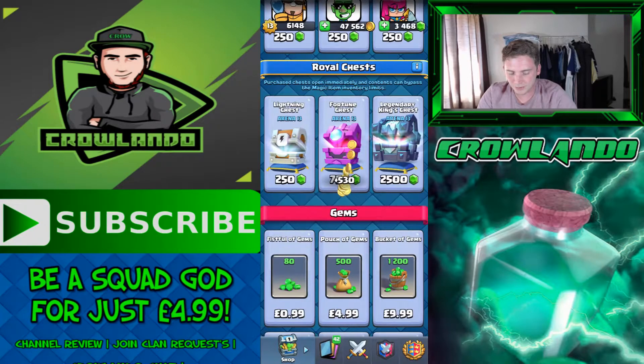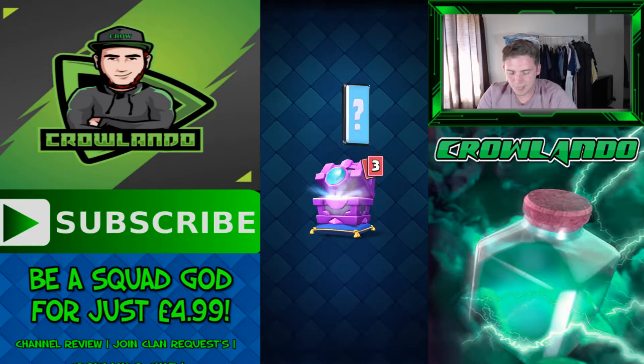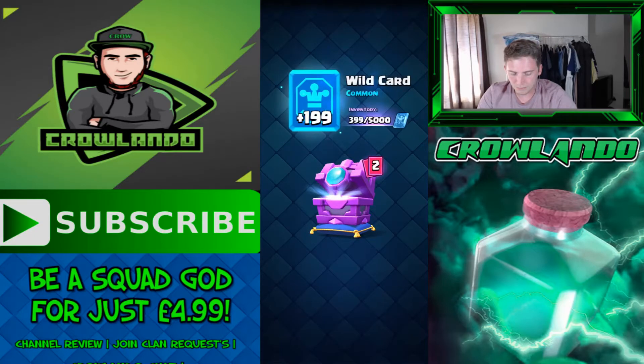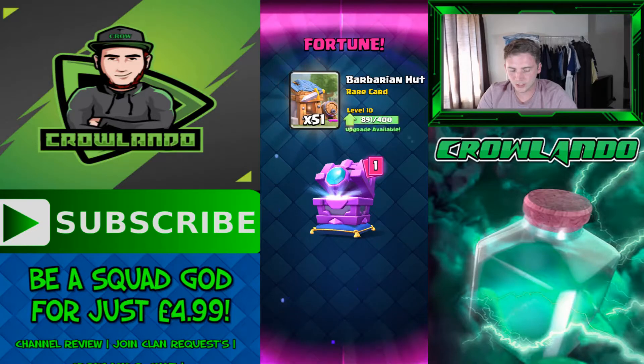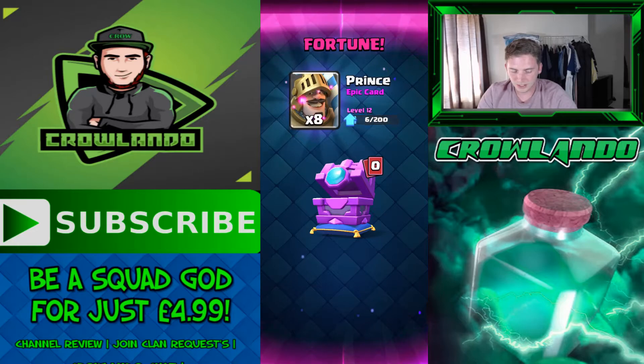On to the second Fortune Chest — up to 49,892 gold. Got a common wild card putting me at 598 out of 5,000. Got Fortune Barbarian Hut and another Fortune card — so two Fortune cards from it. Also got Prince, which is ideal because it was just upgraded to level 12 and is in my main deck; currently trying to upgrade Prince to max with 12 of 200 in there.